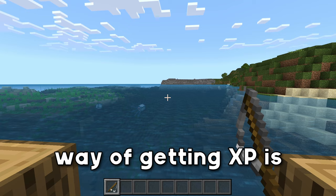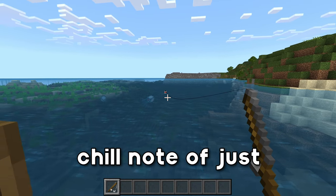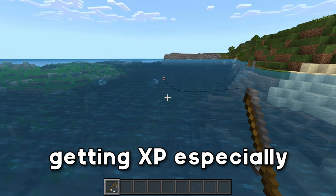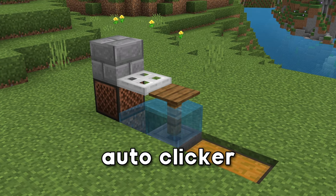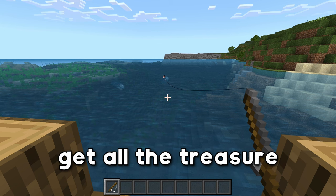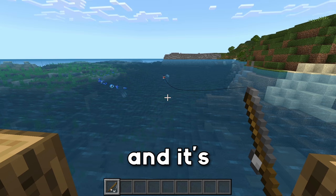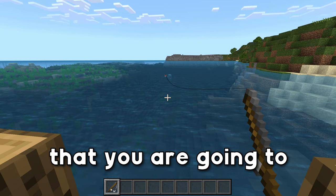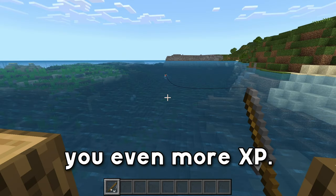The last early game way of getting XP is going to be fishing, so we're going to end this off on a very chill note of just fishing for some XP. This is a great way of getting XP, especially if you make an AFK fish farm. So if you're on a computer or something that has an auto-clicker, building an AFK fish farm is like a cheat code to getting XP. Because not only do you get all the treasure, but you're going to get thousands of levels just by leaving your game running. Another benefit of fishing is that you are going to be able to smelt all of the fish that you catch,